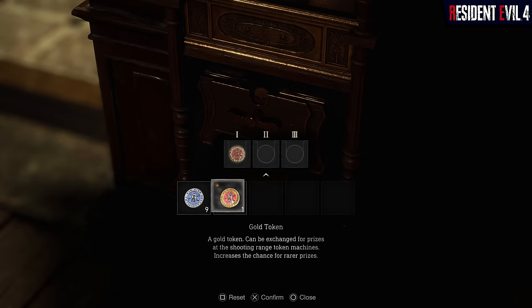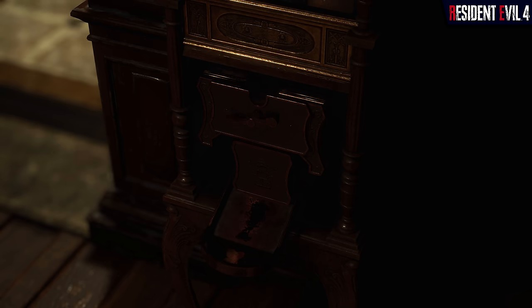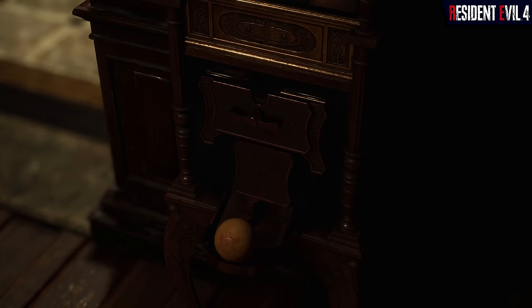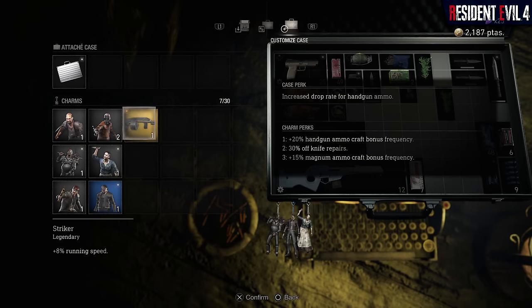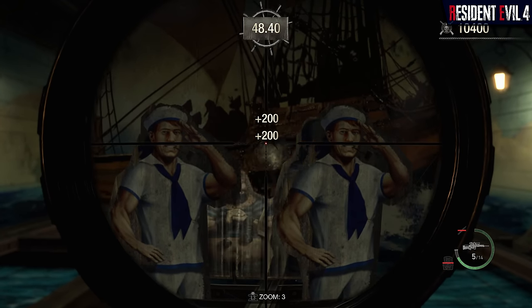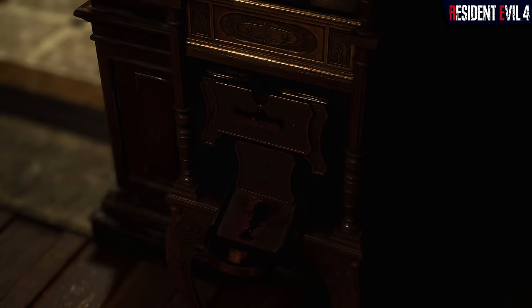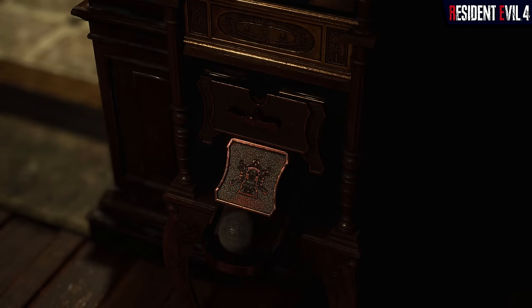The rewards now come in the form of tokens that can be spent on a nearby slot machine to generate a randomized perk bonus, which can be swapped out for other earned perk bonuses at any typewriter. It's a really nice addition, and I like how it's handled independently from the rest of the upgrade systems, giving it a distinctive use in the gameplay loop outside of the overall novelty.